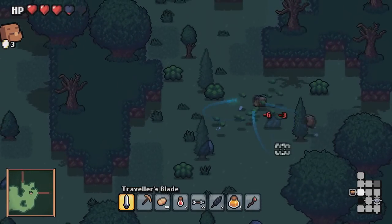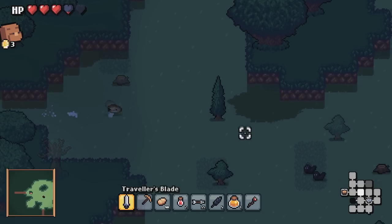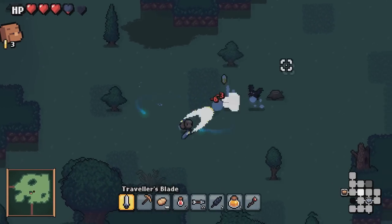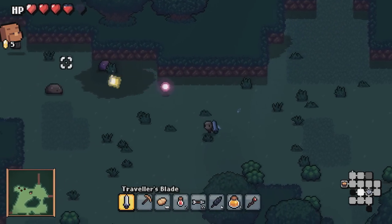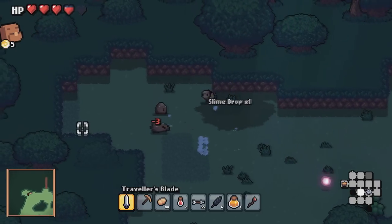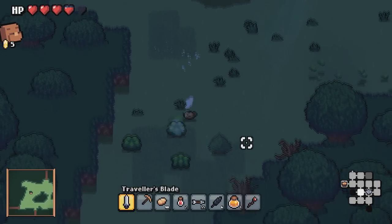With the iron you'll be able to craft a bunch more things. Iron will be used for both weapons and armor, unlike shell which is just armor right now. And obviously you'll also be able to make the new iron pickaxe that will get us into the underground.